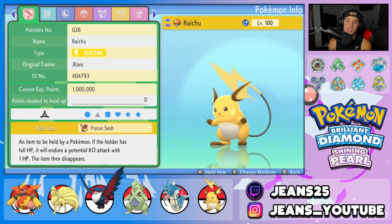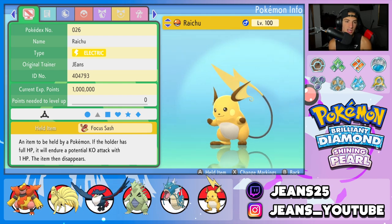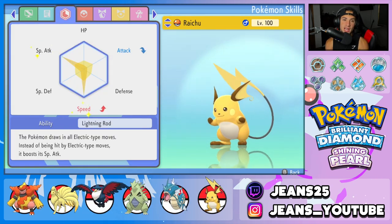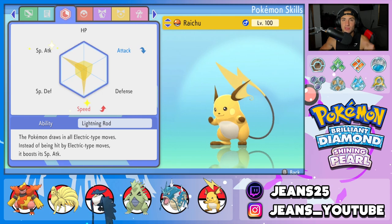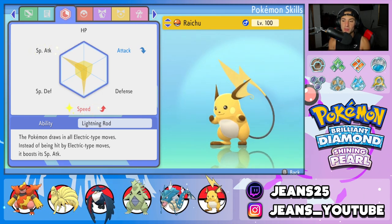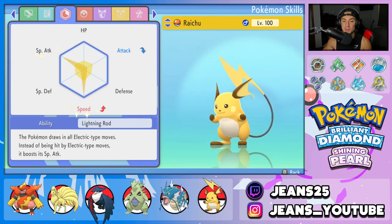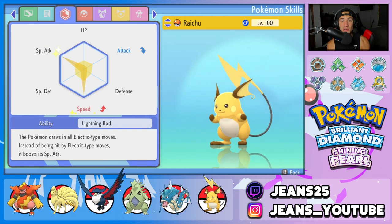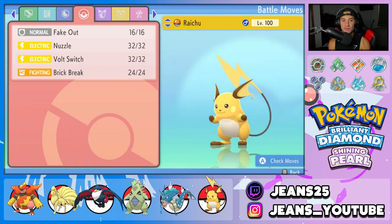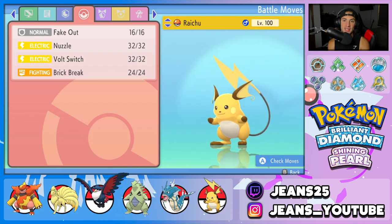Fifth Pokemon on today's team is Raichu — more Speed Control and a Fake Out user. We've got Focus Sash as its item and Lightning Rod as its ability. I brought it because I have two flying-type Pokemon, and Lightning Rod helps protect us from electric moves. I just have to remember I cannot use Thunderbolt with Magmortar if Raichu is on the field, unless I want to boost his Special Attack. Raichu's moveset is Fake Out, Nuzzle for paralysis, Volt Switch to pivot out, and Brick Break to break screens.